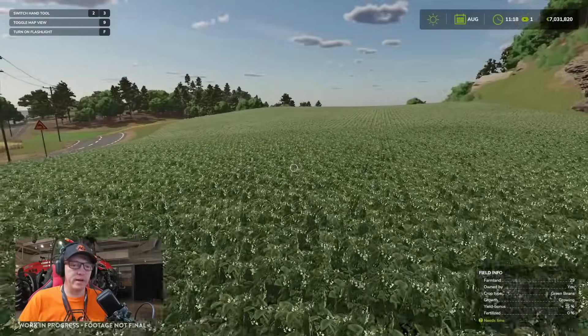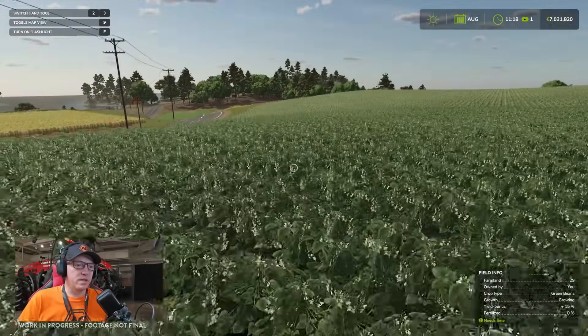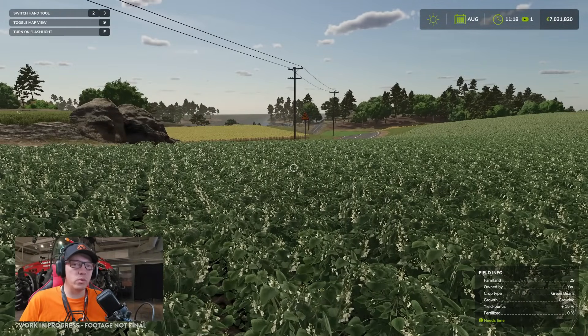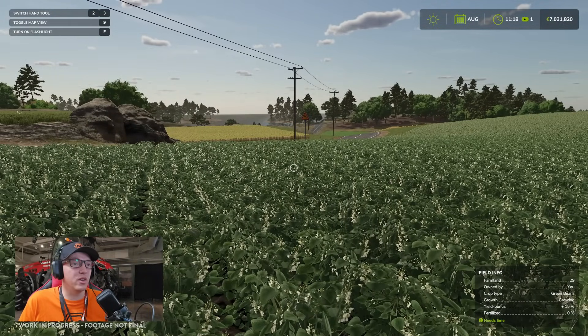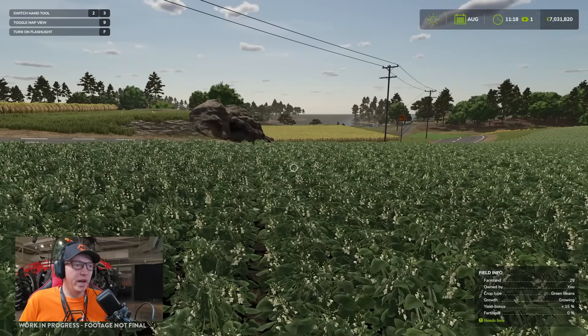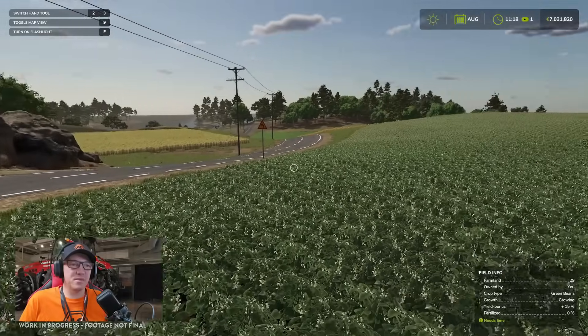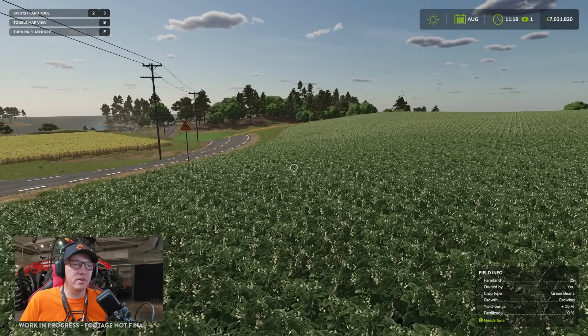We've got a field of green beans — I do like the look of these, just looking across the field, very nice. Before we wrap up here in Hutan Pantai, I want to go have a look around the town as well. It's been suggested to turn the lights down low or skip to night time and check out some of the lighting. Let's tab through and go and find something else to do.